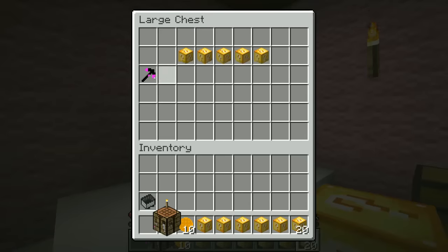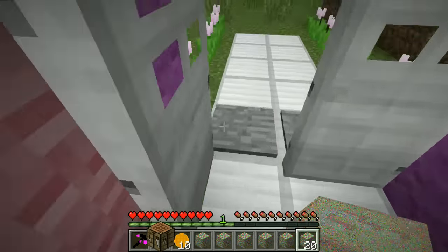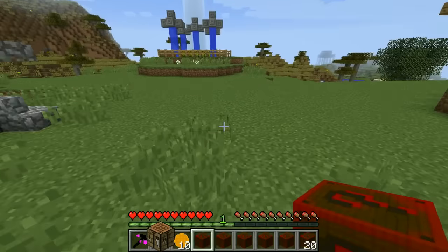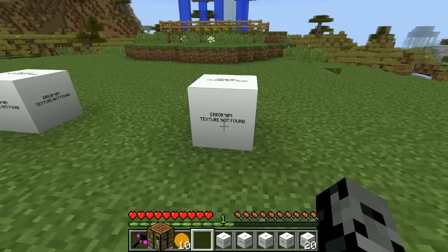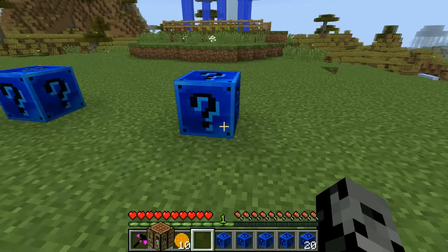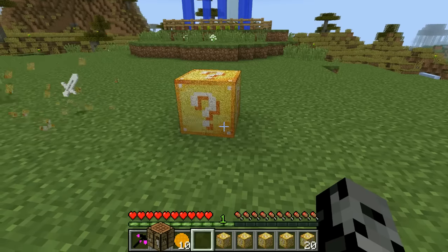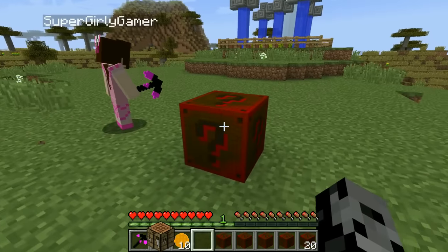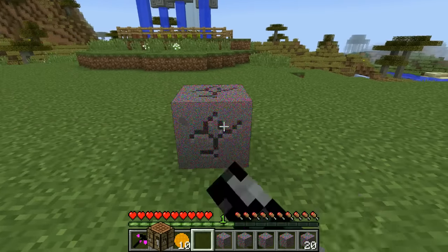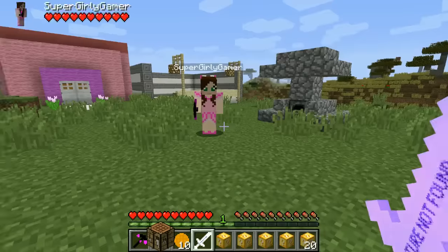Let's put one down to show you guys it does this on the ground too. Let's both open one right now. Look — 'texture not found' — and look at this, it's insane! I got a weapon — the Texture Not Found sword. It does 12 attack damage. That is a sweet weapon for the battle today. Oh, you got the same thing — mine does 15 though. No, it does 12.